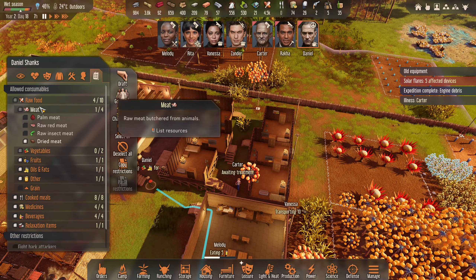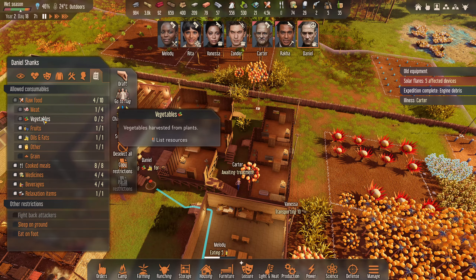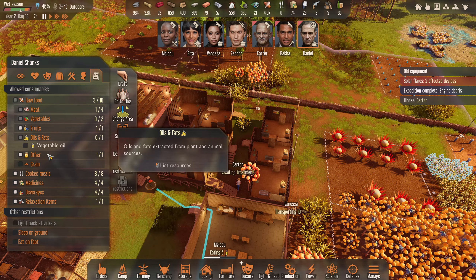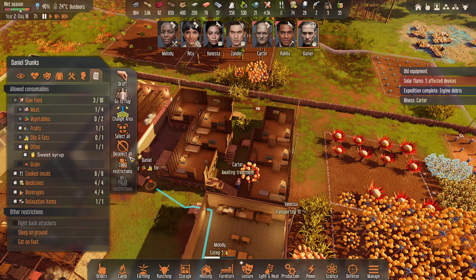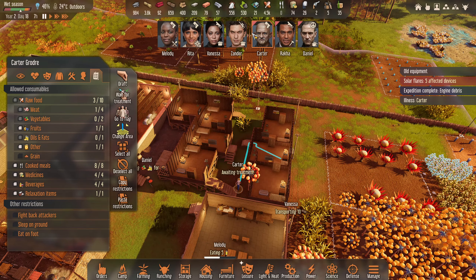I think everything is looking okay. Melody's favorites are kimchi and playing arcade games - so we really need to get to those arcade games to cheer them up. I can't wait for a pool table. Carter has poisoning. Let me check - is there a reason they've been poisoned? Looking at the raw food, apparently you can eat the palm meat with no drama. We don't want to eat the oils - damn it, they shouldn't be eating that. Nobody should be eating oils - there we go, we found it.